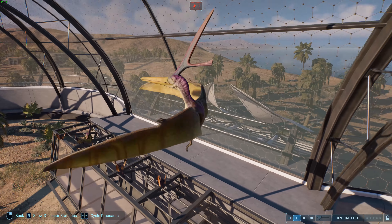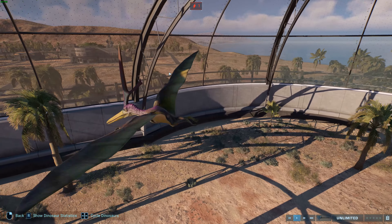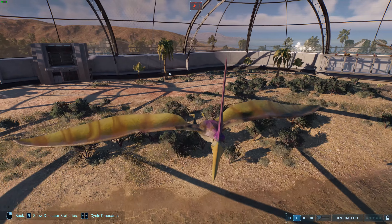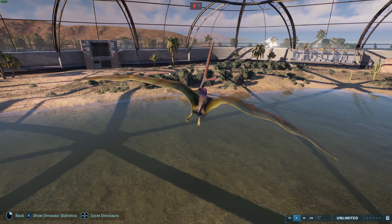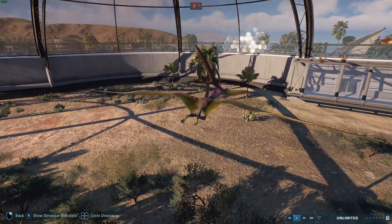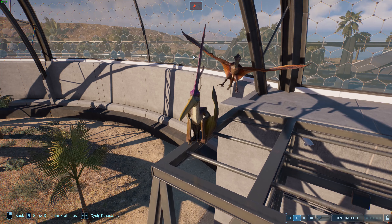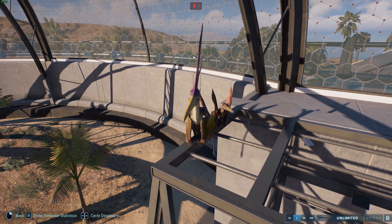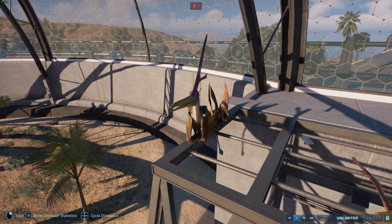Rhamphorhynchus is often depicted as a skimmer, dragging its mouth along the water to grab fish, but most likely they would have broken their jaws doing that — they lack the specialized anatomy for it. They probably dove into the water to grab food instead. Evidence from sclerotic rings around their eyes suggests they may have been nocturnal, with activity patterns similar to modern seabirds, possibly niche-partitioning with Pterodactylus, which may have been diurnal.